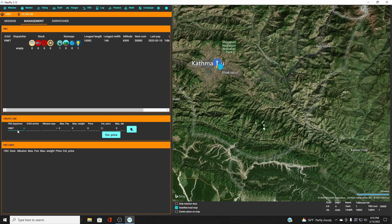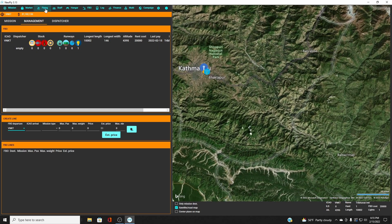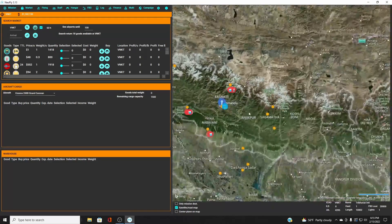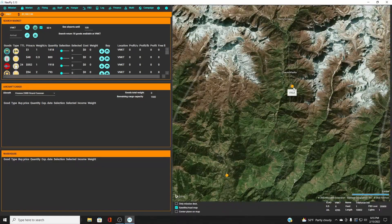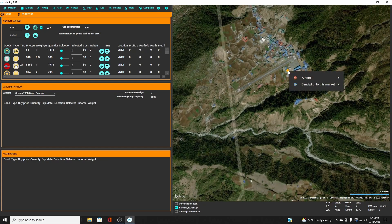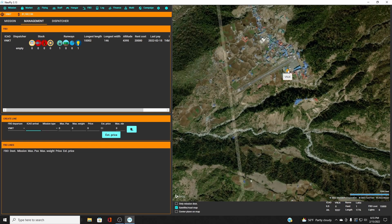Right here we can create a line. We've got our FBO departure — there's a dropdown list because you can have more than one FBO — and you select the FBO you want to leave from. For ICAO arrival, Kathmandu doesn't show on the list, so go up to the map, mark airports at 100 nm range, and you'll see VNLK, which is Lukla. Go back to FBO Management and select VNLK as the destination.